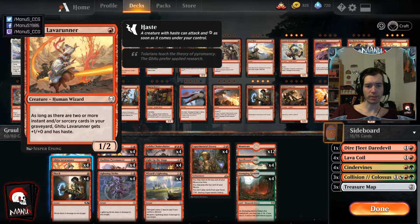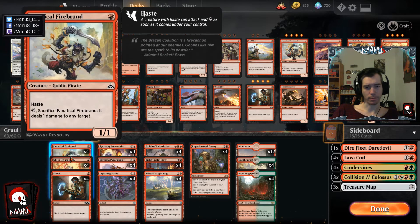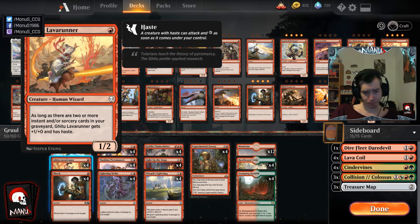Lava Runner is basically the premium one-drop. The deck has a lot of cheap spells, so you can often attack for two by turn two, or play a two-drop on turn two and then on turn three play two spells and a Lava Runner. They're basically better Goblin Guides if you draw them later. The two toughness also means they don't die to Chainwhirler in a mirror, and they attack well into smaller creatures where a one-toughness creature like Pyromancer would just trade down.